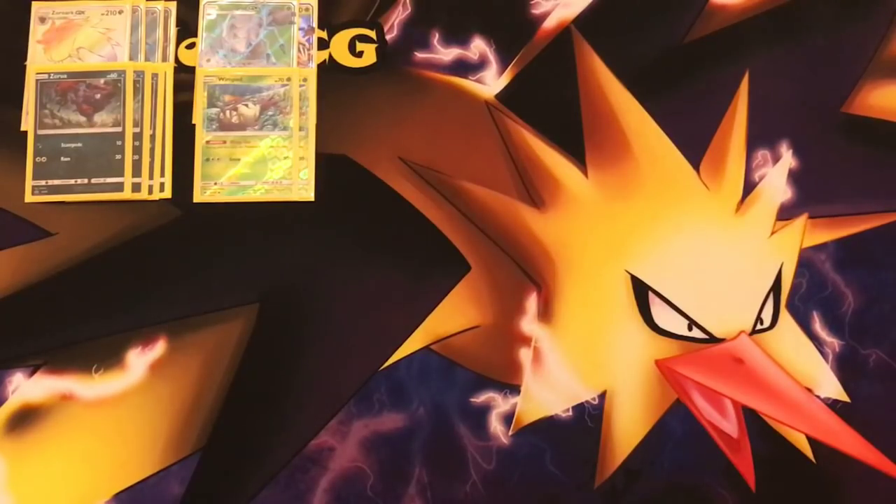Golisopod has the attack First Impression — for a single Grass Energy you can deal 120 damage if you come from the bench. So there's going to be a bunch of switching cards in here. We're going to rely on Guzma and Acerola. It's going to be kind of a two-shotting deck. Two-shotting decks don't seem that popular right now because Rayquaza is blowing everything up, but we actually have a counter attack card against Rayquaza in this deck.